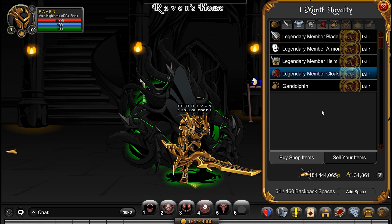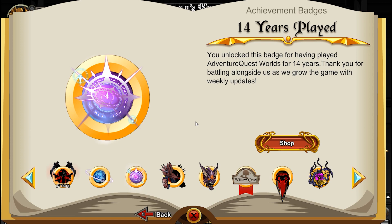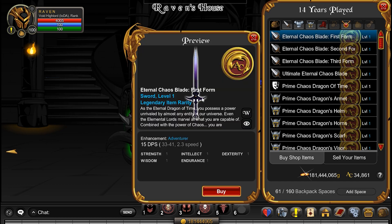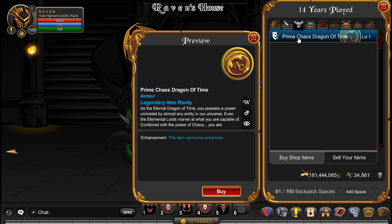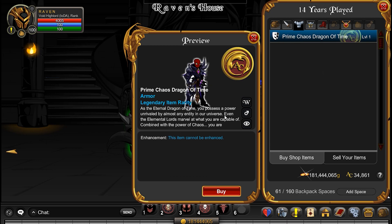Look at that amazing set — it's even better than the last one. If you've been playing the game for 14 years, you will have unlocked this in the new shop. There's the Eternal Chaos Blade. It has different forms — three or four different forms. This is the second form, the third form which seems to be enhancing, and then there's the fourth. I'll throw that one on — that is gorgeous.